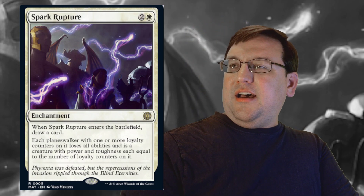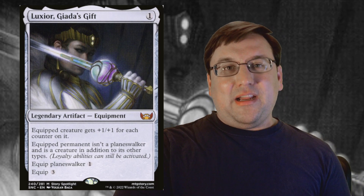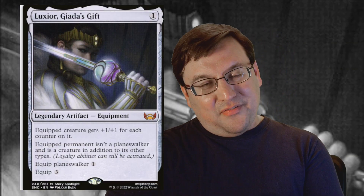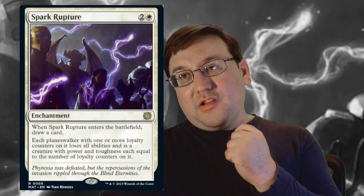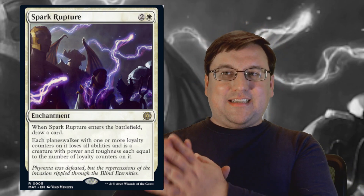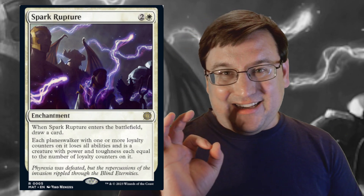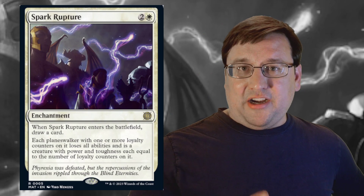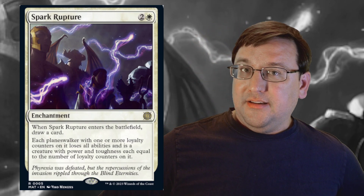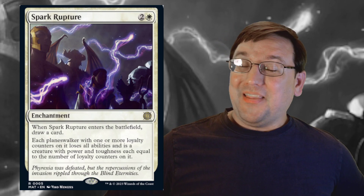I believe Luxior reads: equip planeswalker one, or equip three. So you don't have to use the equip three here because Spark Rupture does not stop them from being planeswalkers — Luxior prevents them from being planeswalkers, but Spark Rupture does not. So you would still have a planeswalker and could equip Luxior for one. Honestly, Luxior and Spark Rupture is a combo I am absolutely going to do. If you want to see me brew around this after it's released, twitch.tv/handbox42 — I'm definitely going to be working on it because I think that combo could be incredible. An Esper planeswalkers list with a lot of targeted creature removal, alongside Spark Rupture, so you throw this down, your opponent's planeswalkers don't do anything, and you keep moving Luxior around to activate all your walkers while they grow as creatures attacking your opponent.